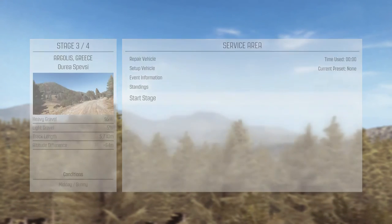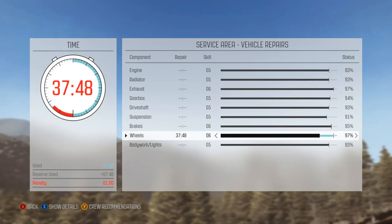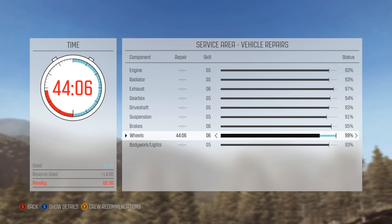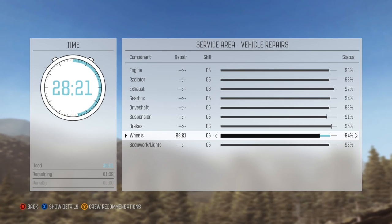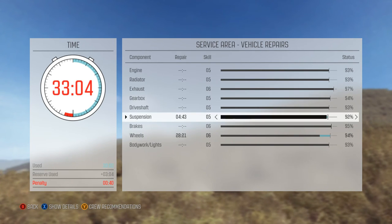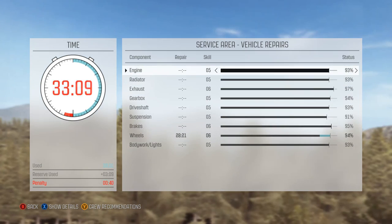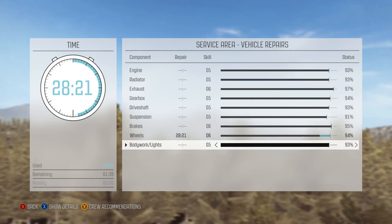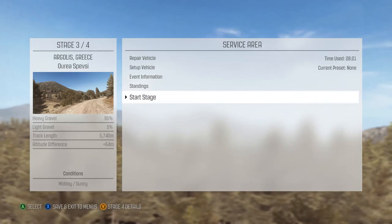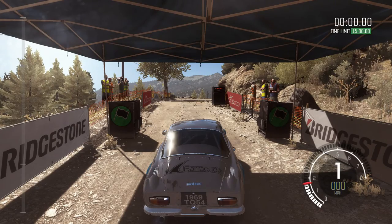Okay, so now we can repair our vehicle. We get basically 33 minutes to do repairs, and anything beyond that we'd get a penalty — so if we brought our wheels all the way up to 100 we'd go beyond 30 minutes and get a 2 minute 30 second penalty. We don't want to do that. Let's see if we can bring up the tires since those were the lowest, and get anything else without going over 30 minutes. Don't think so. We're just going to bring our wheels up a bit. Five, four, three, two, one, go.